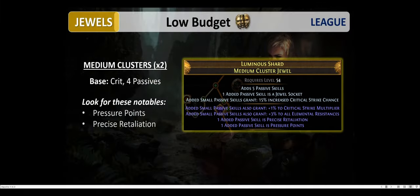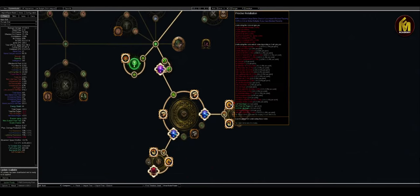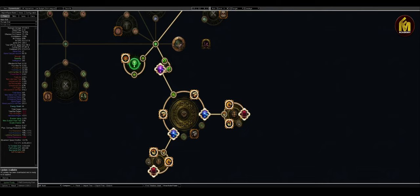For the medium cluster jewels, we have crit medium clusters with four passives. You should look for two notables in particular: Pressure Points and Precise Retaliation. Precise Retaliation grants 60% increased critical strike chance if you have blocked — we don't have a shield, so we never block. Pressure Points gives 30% increased crit chance and your critical strikes have 5% chance to deal double damage. Very powerful passive notable.